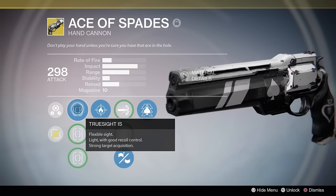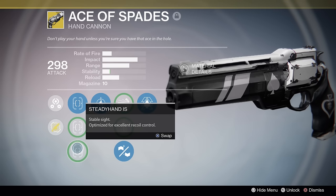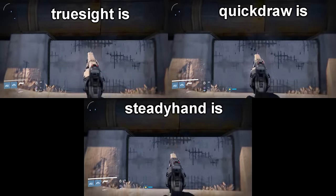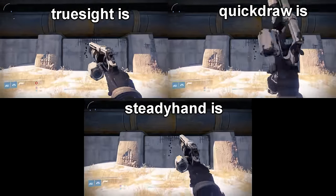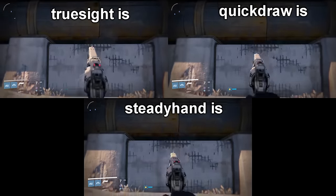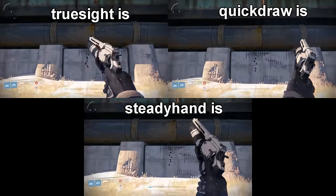For muzzles, you have your choice between True Sight IS, a flexible sight with good recoil control and strong target acquisition; Quick Draw IS, an agile sight with increased handling; and Steady Hand IS, which is optimized for recoil control. I pretty much exclusively use the True Sight IS since it helps increase aim assistance. Hand cannon sights don't really do as much as rifle sights — just minor stat changes.